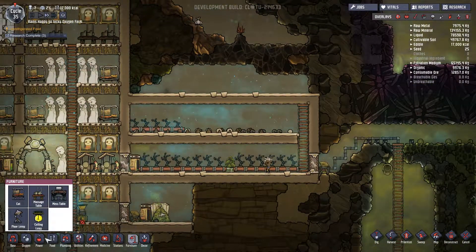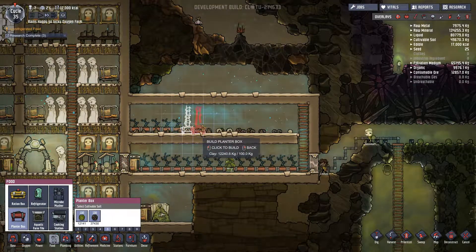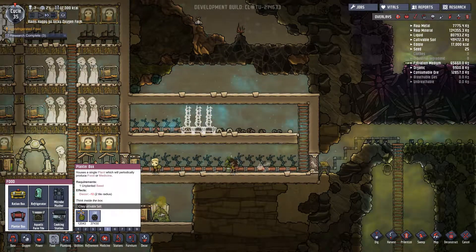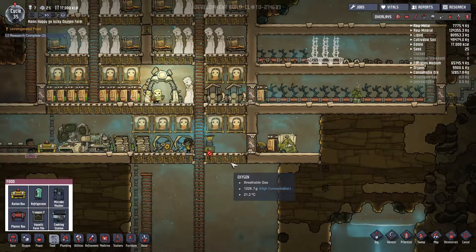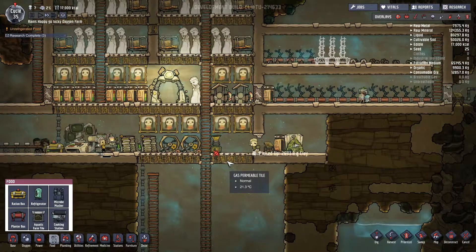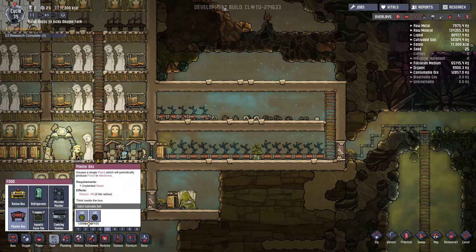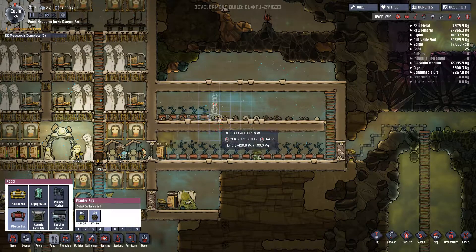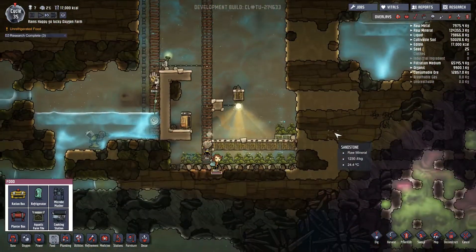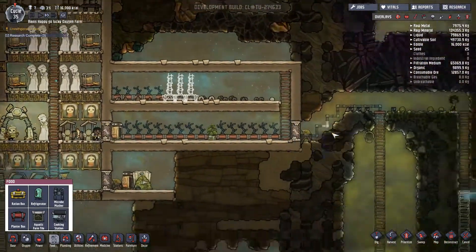That leads me to believe we should probably add in some more growing boxes. What are these made out of? Clay? Yes, clay. Okay, hang on. I hate when it does this — it's just quite annoying. But we're looking pretty good on everything. Looks like they got all their showers done and now they're happy.